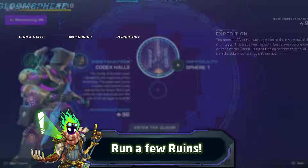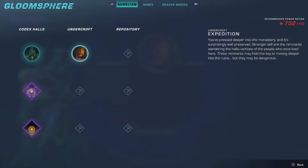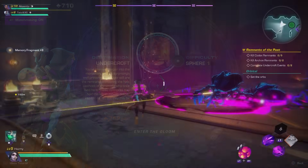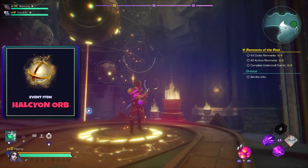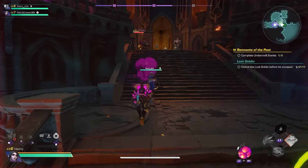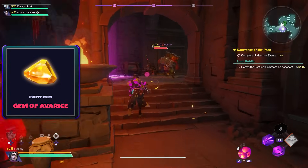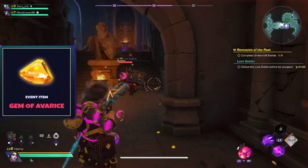Once you have everything from the bosses, all you need to do is run a couple of any dungeons in the Aurelian Ruins — the first dungeon type — and gather the rest of the ingredients: the Halcyon Orb from completing the orbital event of aligning the orbs with the machine, and a bunch of Gems of Everest, which are rewards from killing loot goblins that you should find quite a lot in your runs anyway.